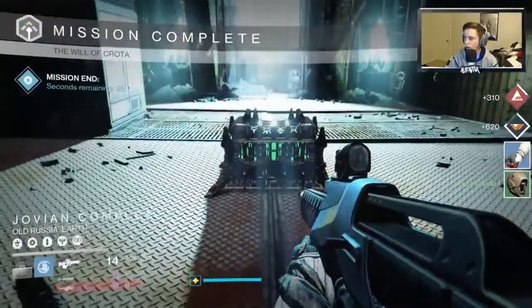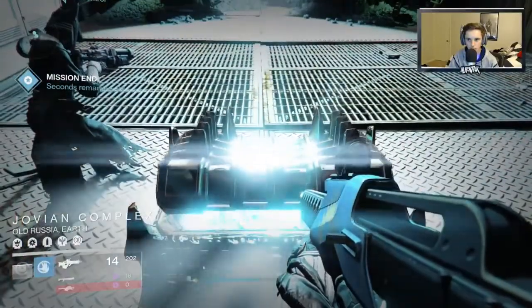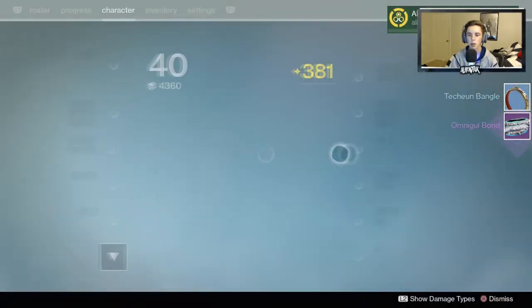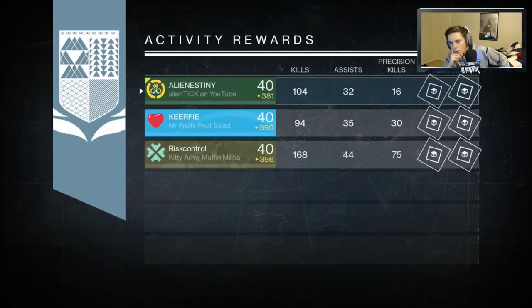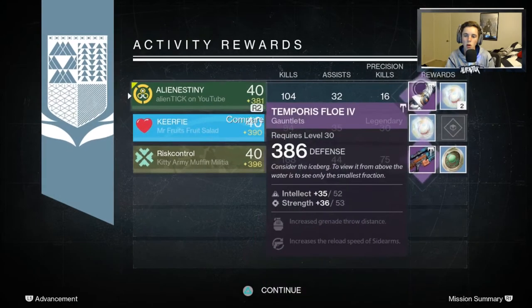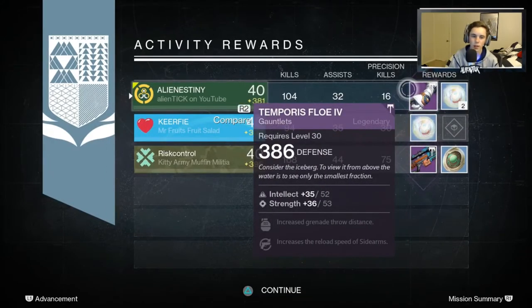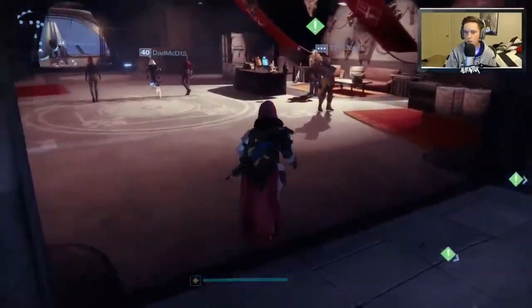From the final nightfall we actually got a skeleton key on our Warlock. I decided to open it and got an Omnigul Bond, which kind of sucks because I wanted a Grasp of Malok, and it didn't really help my light because my Warlock is my lowest character. From the final rewards we actually got some gauntlets — completely useless. Nightfalls are useless as f***.